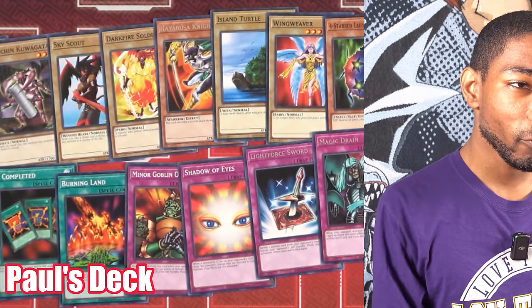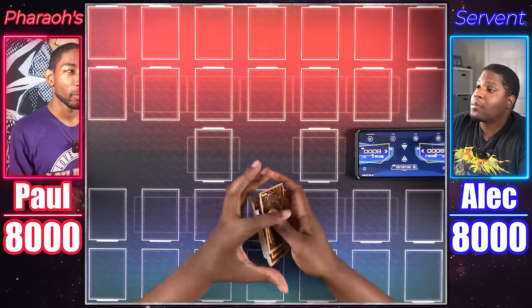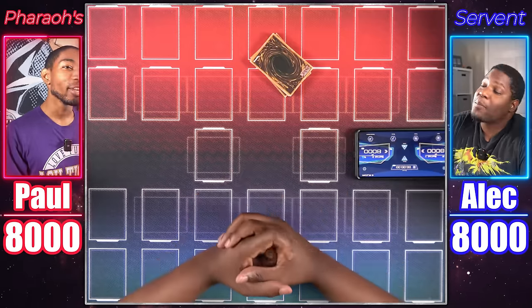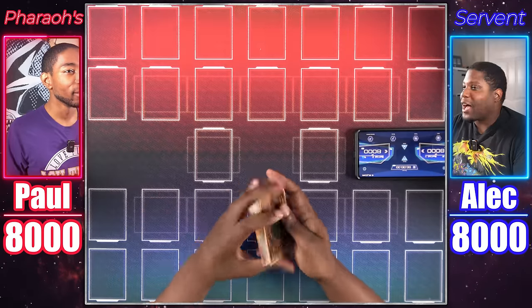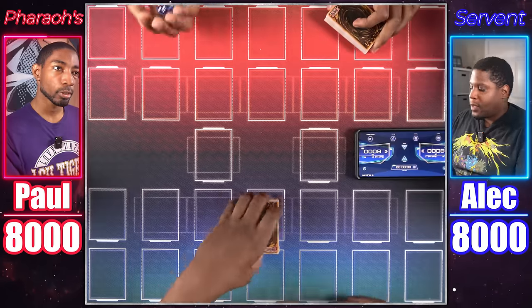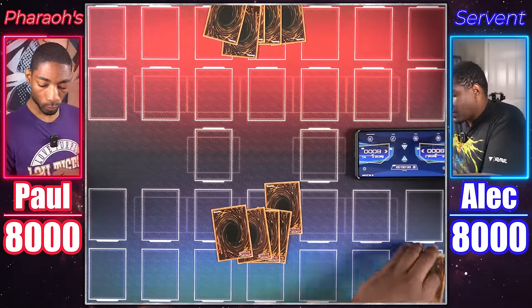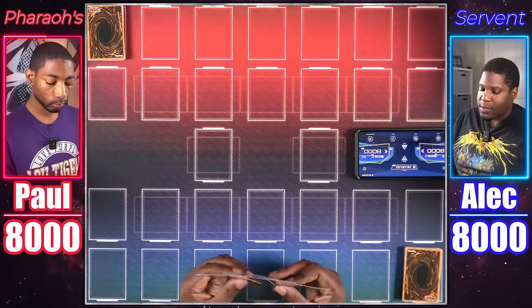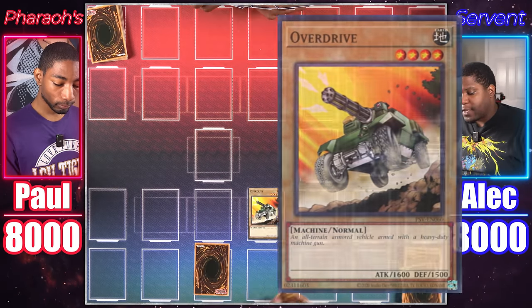Alright duelist, are you ready to find out who's the real Pharaoh's servant? One person's the Pharaoh and one person's the Pharaoh's servant. Reminder: we're playing 30-card decks by the way. We roll to see who goes first. Seven — I'll go first. You get to draw on your first turn — we're playing with old school rules. Draw a card. Normal summon Overdrive. Set two cards face down and end my turn.